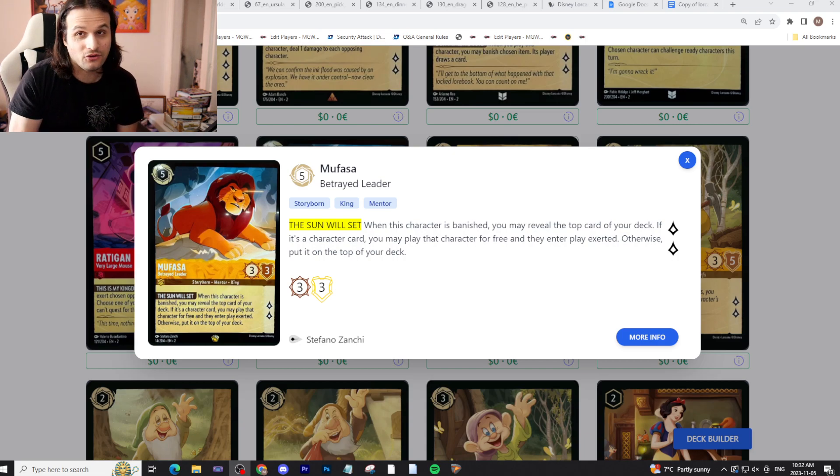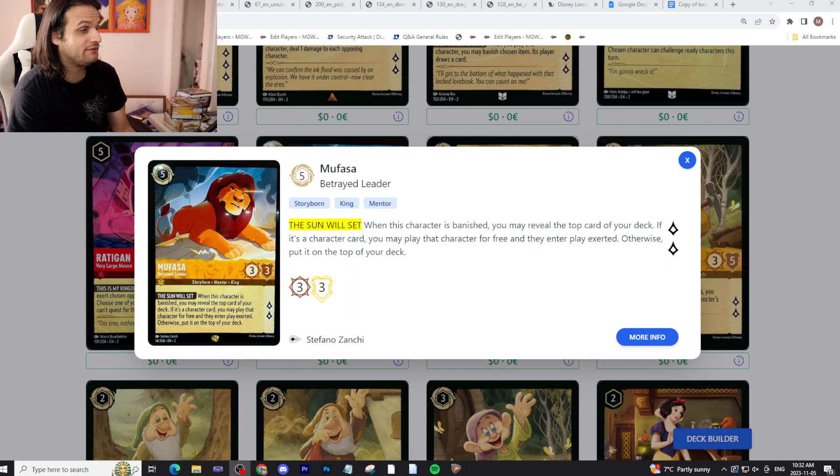All right, so we have Mufasa here. Mufasa is a five-drop inkable 3/3 that quests for two. Its stats aren't anything amazing for a five-drop — they're okay, nothing crazy. It's its ability that makes it really shine. When this character is banished, you may reveal the top card of your deck. If it's a character card, you may play that character for free and they enter play exerted. Otherwise, put it on top of your deck.